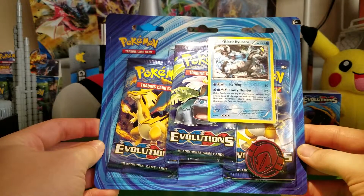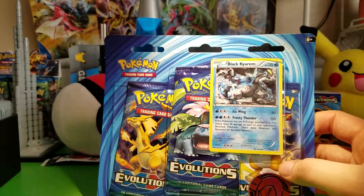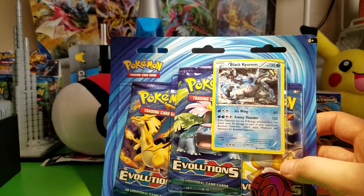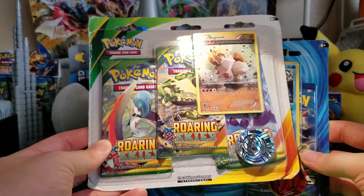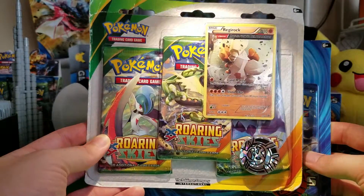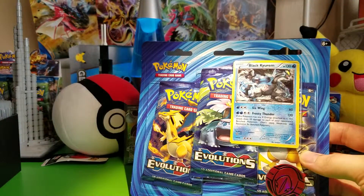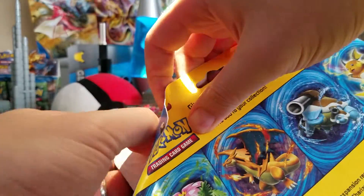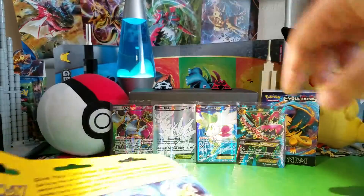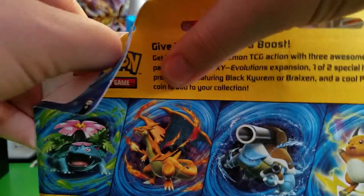Alright, I am back with an Evolutions opening finally. I just picked this up from Walmart and crazy enough I also found this on the shelf at my Walmart. It's kind of beat up but I'm sure the packs inside are fine. It's a Roaring Skies 3-pack blister so I had to grab that. I'll be opening it in the next few days, so be on the lookout for that video. Hopefully get another Shaymin EX full art - that would be incredible.